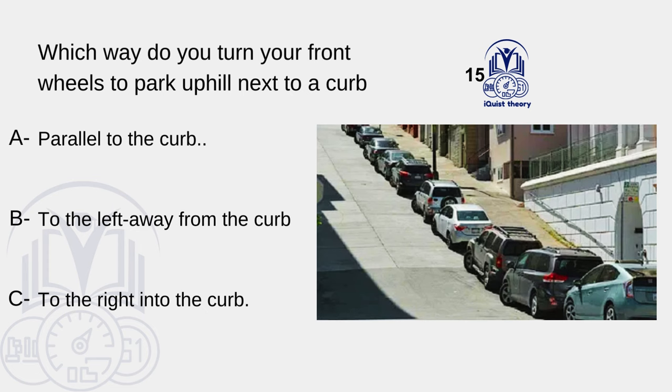Which way do you turn your front wheels to park uphill next to a curb? A. Parallel to the curb. B. To the left, away from the curb. C. To the right, into the curb.